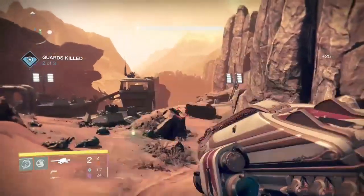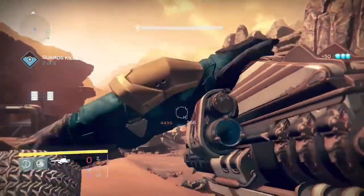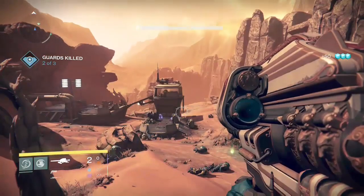Next, grab a rocket launcher or an interceptor — the interceptor works great too. Just shoot it at the enemy: shoot one and then wait a few seconds and shoot the second one. The boost from the rocket will send them flying into the air. If you hit them with the interceptor, they will usually instantly die.